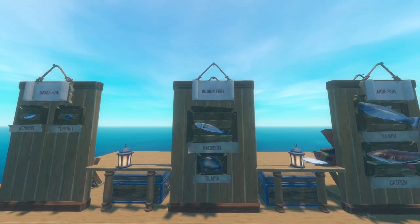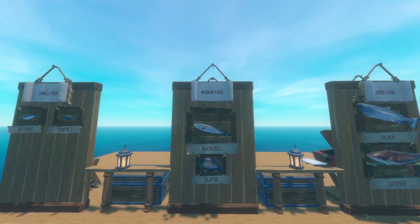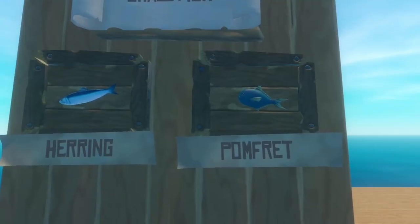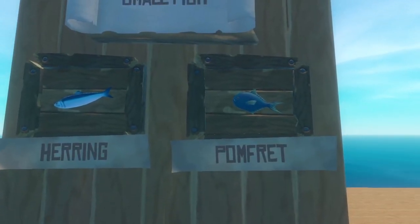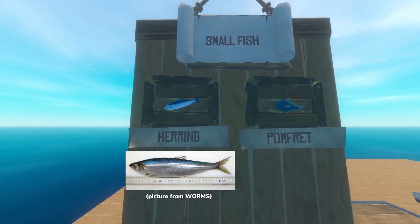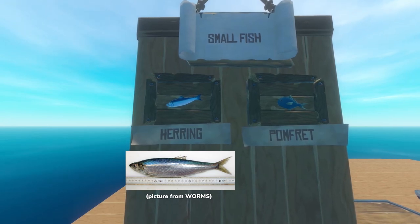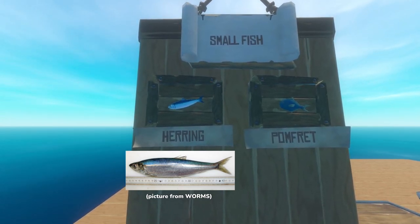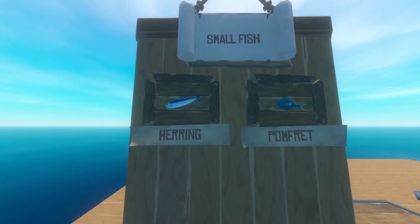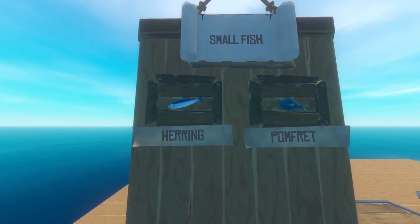Fish in Raft come in three categories: small fish, medium fish, and large fish — that's how I've categorized them just to keep it simple. Be prepared for more information on these fish than you will ever need or probably wanted. The herring seems to be based off of an Atlantic herring, and these are coastal and open water fish that tend to live in colder waters, so the tropical environment doesn't really suit them, but they're here and at least they're marine fish.